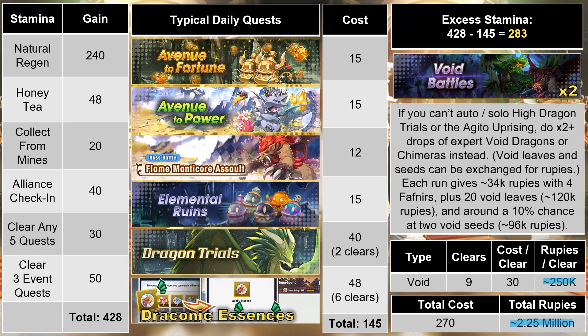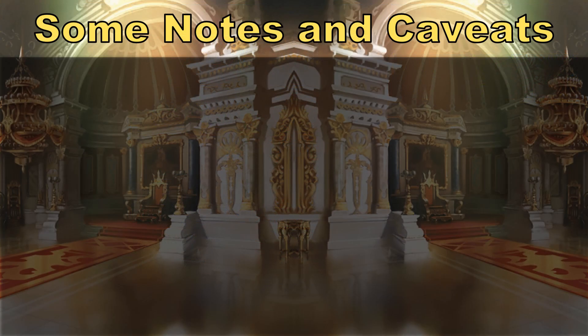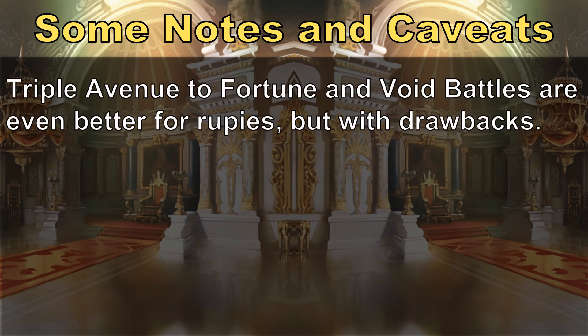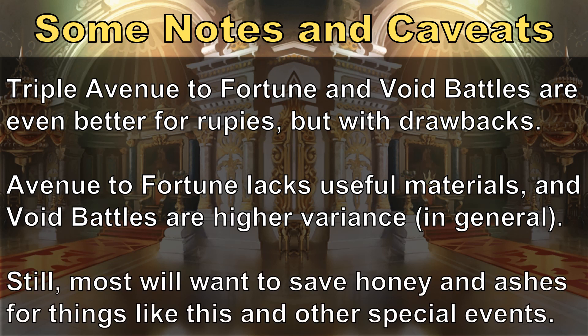If you spent all that stamina on Avenue to Fortune instead, you'd only earn around 1.6 million rupees. The lesson is that the game is actively incentivizing you to clear its harder content. It's true that special events sometimes surpass even what you can get from high dragons and the Agito Uprising — triple drop Avenue to Fortune and triple drop expert void battles are examples where it's possible to get even more rupees on average. So you might feel tempted to save everything for those special events. But even then, there are some drawbacks: Avenue to Fortune doesn't drop useful quest materials like augments. And void battles, while great on triple drops, are still high in variance. Getting unlucky is a real possibility compared to the Agito Uprising and high dragons. Still, I do think you'd want to save some honey and ashes for even more lucrative farming opportunities, including the triple void drops.